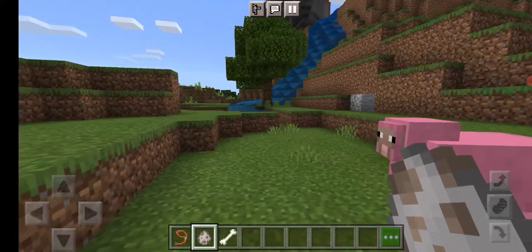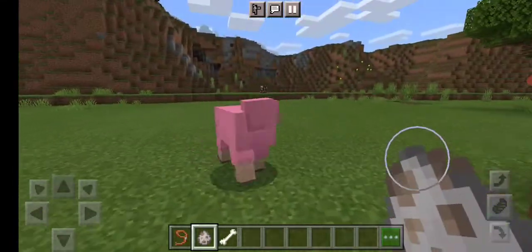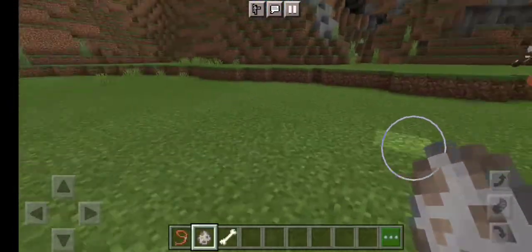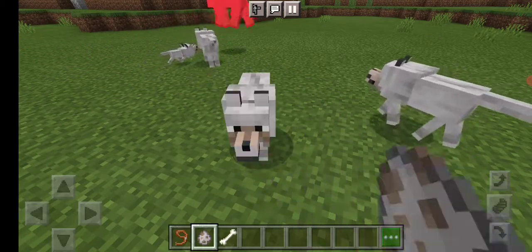Look, we have got a pink sheep in here. This is the rarest sheep in the world of Minecraft — this is a very rare sheep. Okay, we will leave the sheep and now we will do what we were saying.